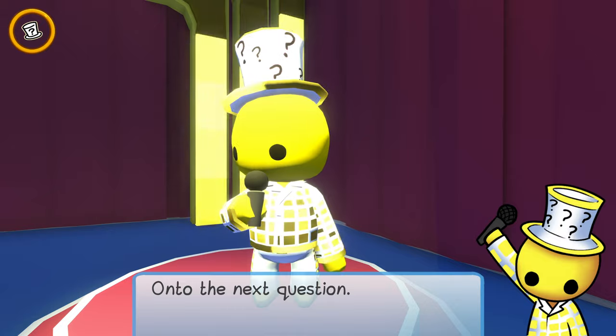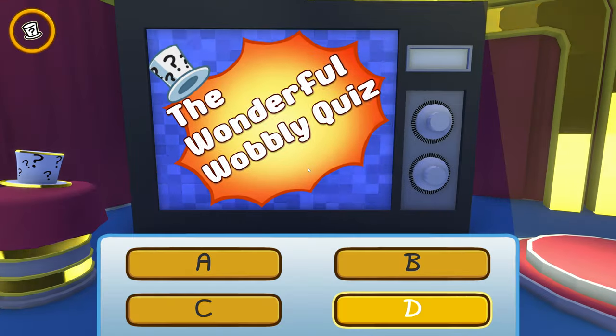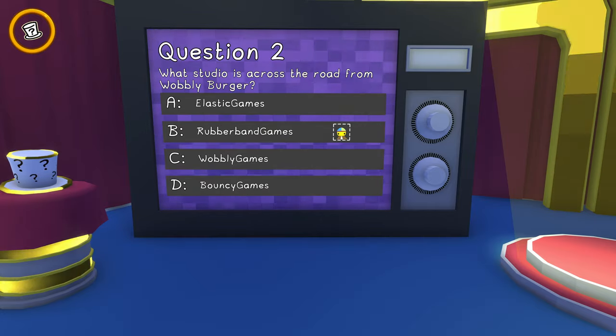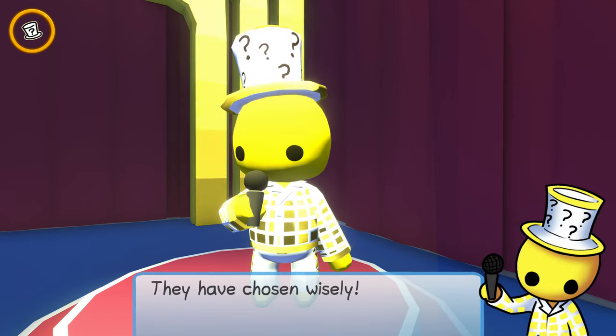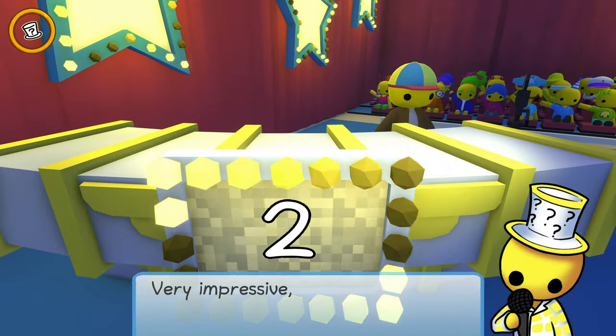On to the next question: What studio is across the road from Wobbly Burger? Well, of course, that is the wonderful people who make this game, who I talk about all the time — Rubber Band Games. They have chosen wisely again. Two points!